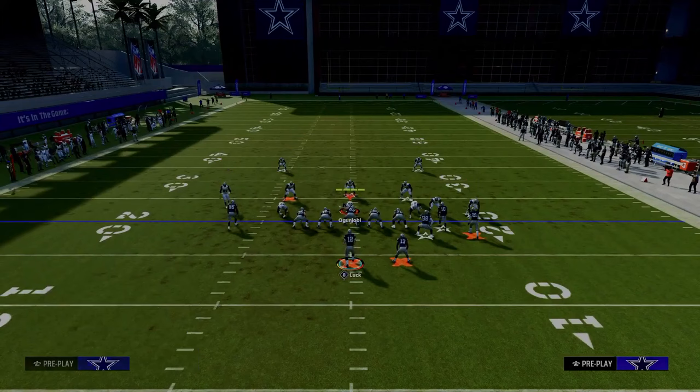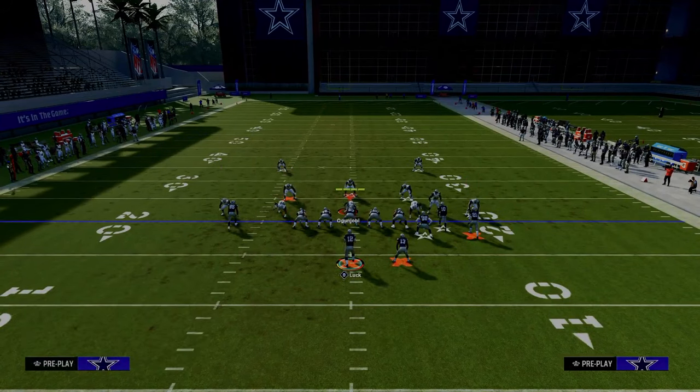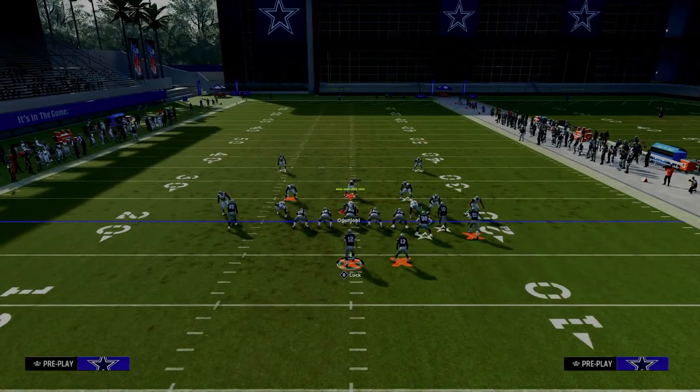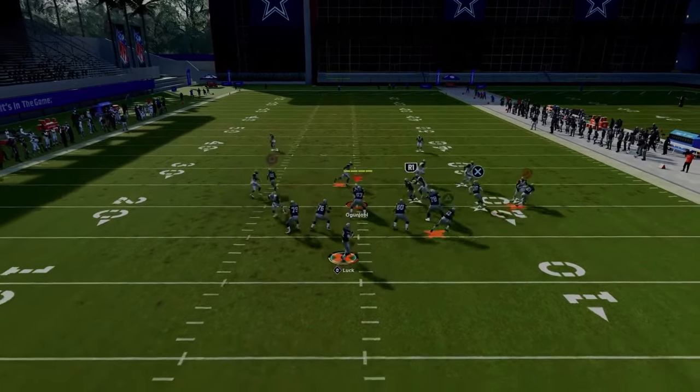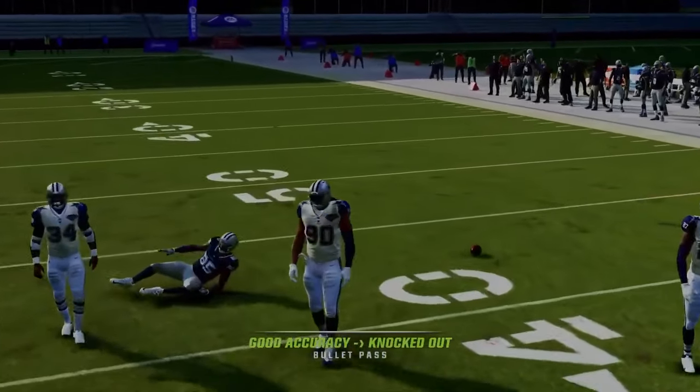Against two-man under, we'll show off the post route. Smart route it and when he cuts to the inside, pass lead inside, possession catch — it's going to almost always be open.